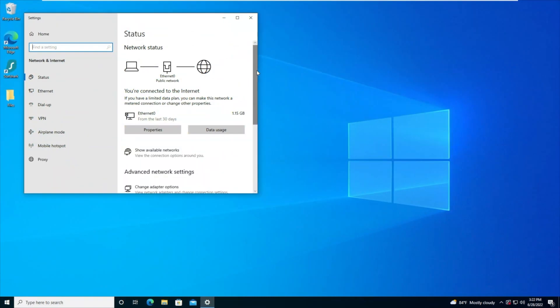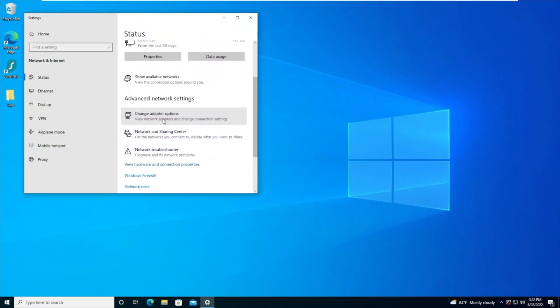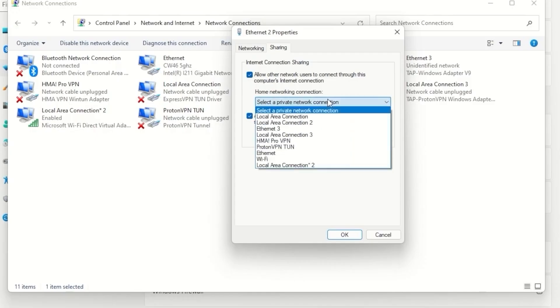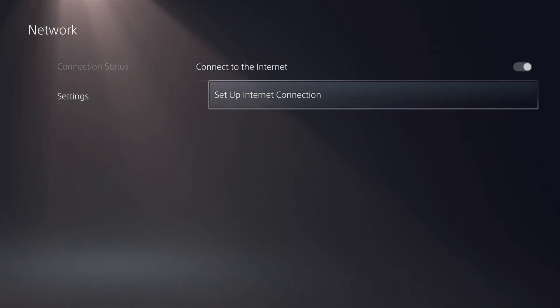Connect your PC to your PS5 using an Ethernet cable. Then go to Network and Sharing Settings on your PC — open Control Panel, navigate to Network and Sharing Center, then Change Adapter Settings. Find the VPN adapter — it might say something like 'TAP ExpressVPN.' Right-click, click Properties, then the Sharing tab. Check the box that says 'Allow Other Network Users to Connect,' select the Ethernet connection that links to your PS5 in the drop-down, and click OK. Then on your PS5, go to Settings > Network > Set Up Internet Connection, choose Use a LAN Cable, Easy Setup, skip proxy when asked, and test the connection.